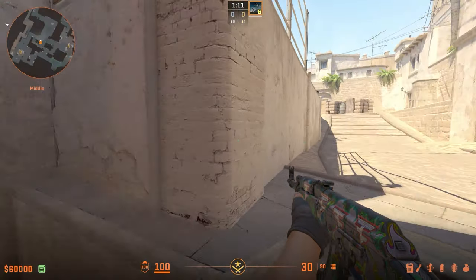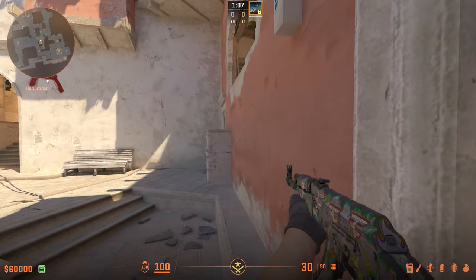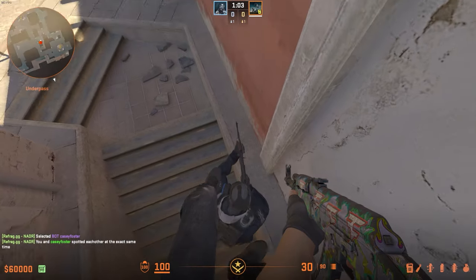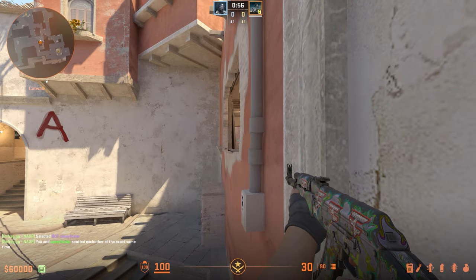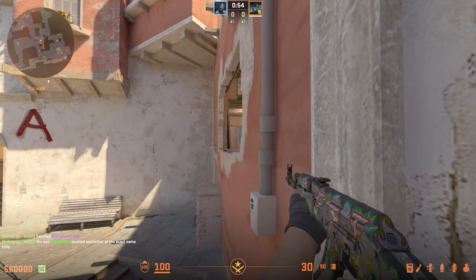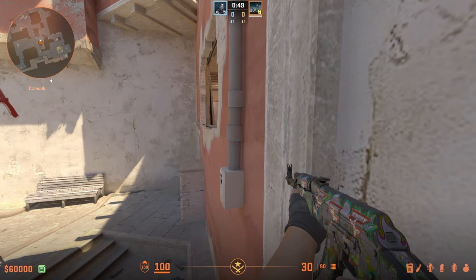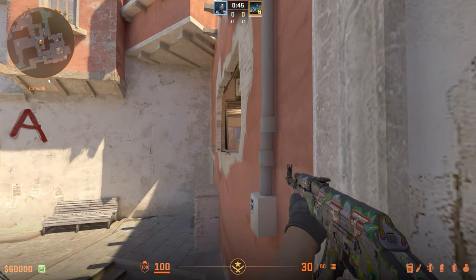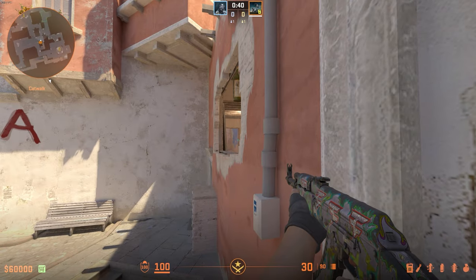Third item: just here next to underpass and bottom mid, there is a boost spot. Stand here and have a teammate boost you right here, and you can see right into jungle. No one uses this as much as they should, because you see a lot — you get a lot of information from this. People love to come between window and jungle to look for picks, so give this a go. This is just really good kill potential.